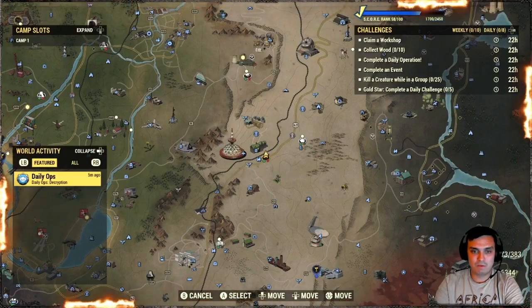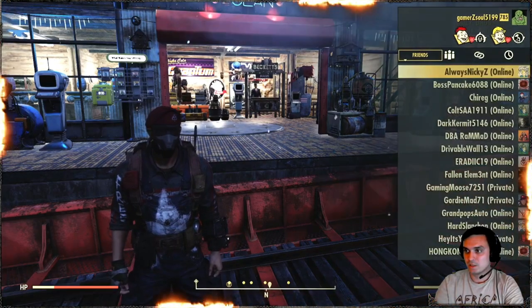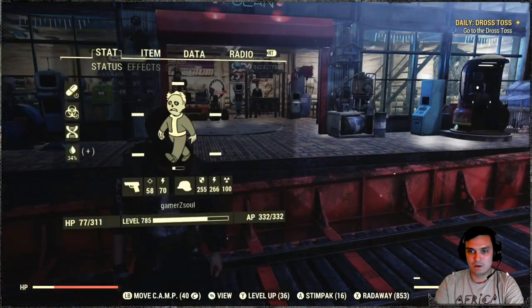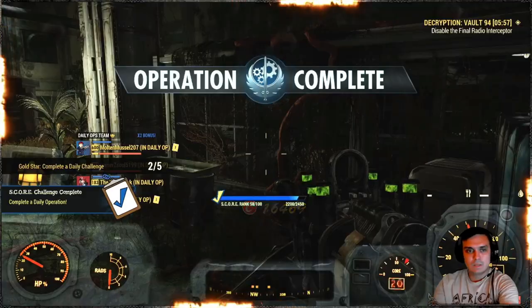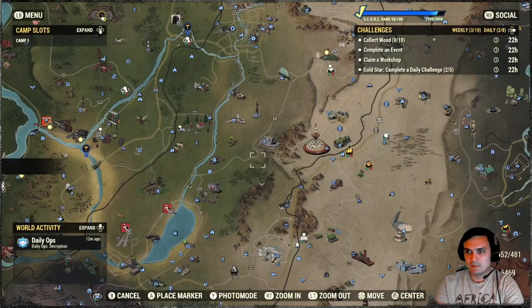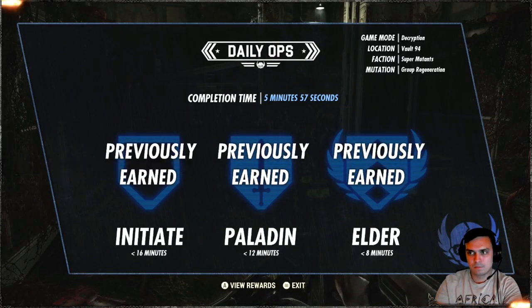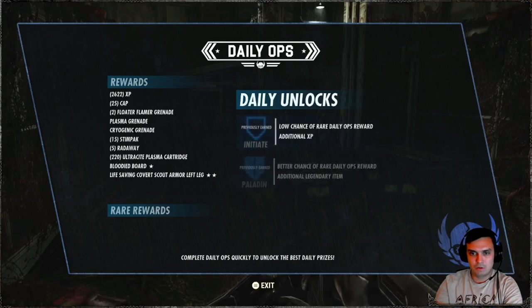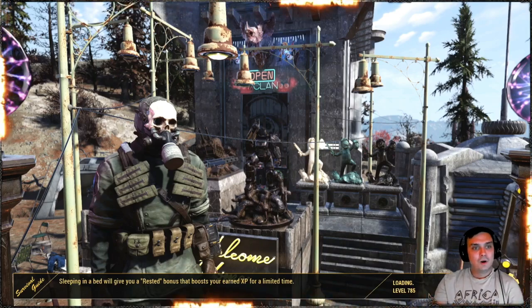So for the daily ops we've got Vault 94 Super Mutants with group regeneration. Let's see if there's anybody doing daily ops. Nobody doing daily ops? Okay fine, I'm going to start it immediately. That's actually pretty easy, it should be. Let's see what we got. Bloodied Board — I already have that. Oh well, no luck this time.